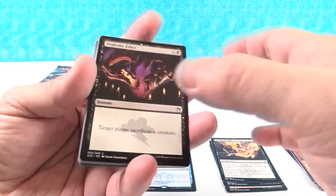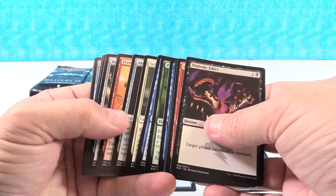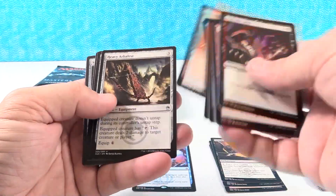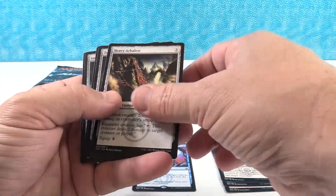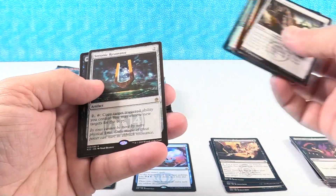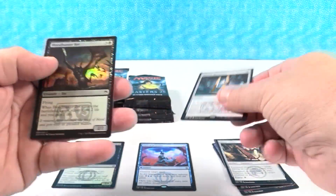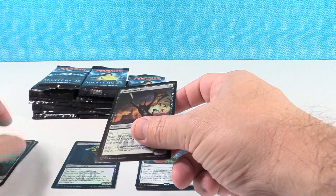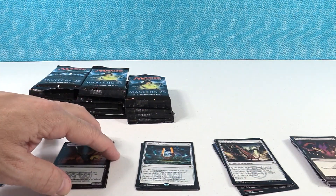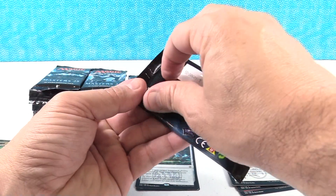Now our first box we had really good Mythics. So you win some, you lose some. Still hoping to pull one of those really high dollar Mythics. Jace obviously would be awesome, but would like to see the Ensnaring Bridge, Chalice of the Void, Vendalken Shackles — any of those would be cool.